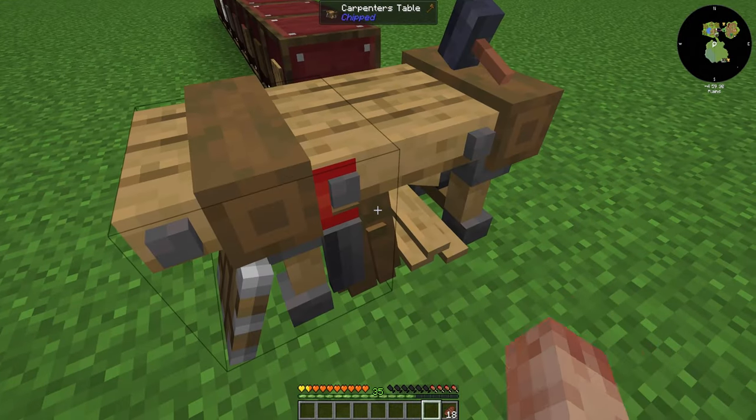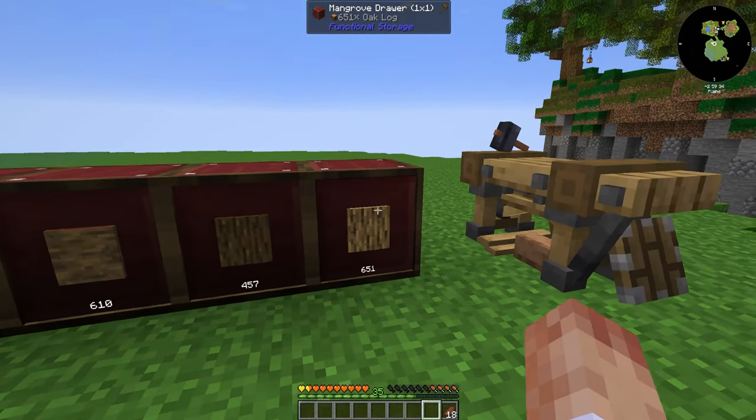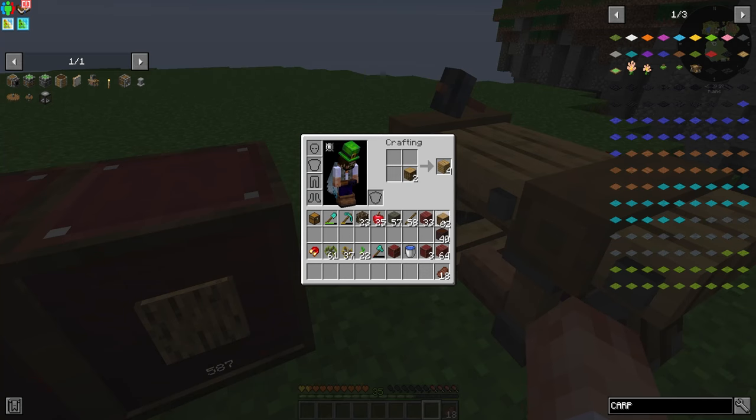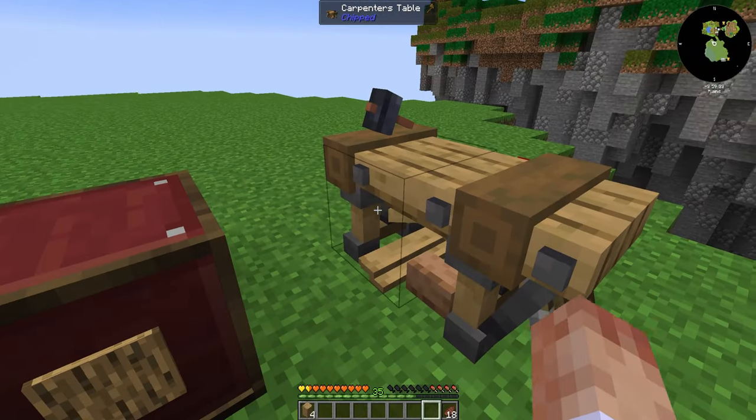Something else we have access to is this, which is a carpentry bench. I believe this works in a similar way to the glassblowing one. Look at this — we've got access to lots of different wood types and so on. Does it do planks as well? It does — there's a buttload of different planks! This is very cool.